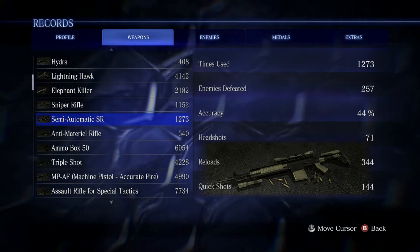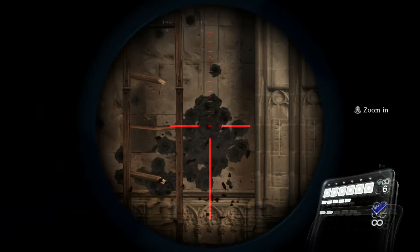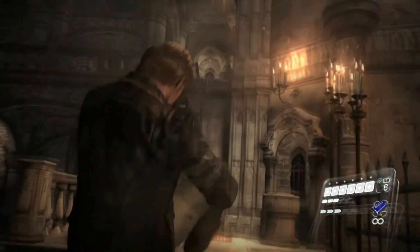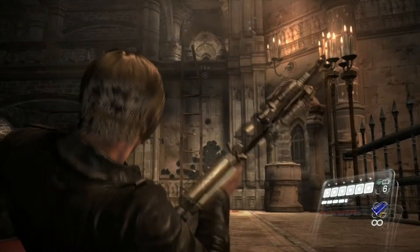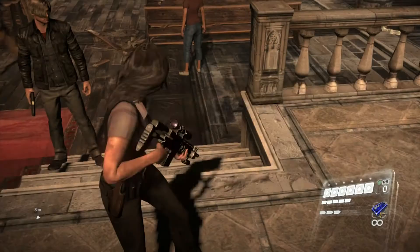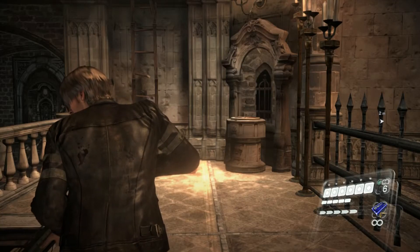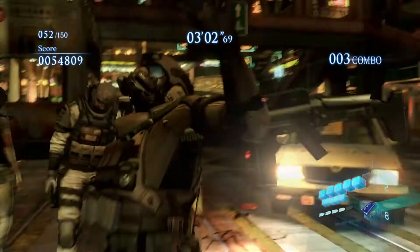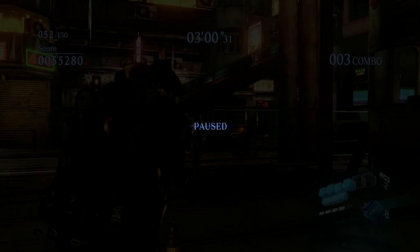Now for the next rifle — the semi-automatic sniper rifle. Let's test it on a bloodshot. So three shots from the semi-automatic rifle to take down a bloodshot. That obviously proves that the bolt-action rifle is more powerful than the semi-automatic. But then again, beginning at Resident Evil 4, the semi-automatic was always less powerful than the bolt-action, so that's just natural. That is it for the semi-automatic sniper rifle.